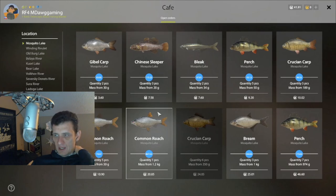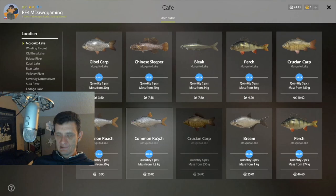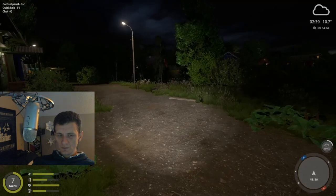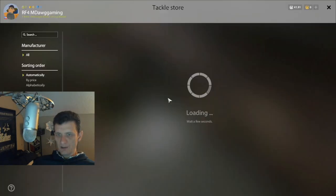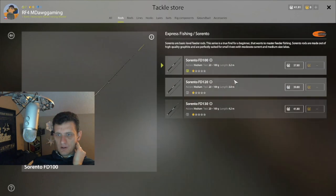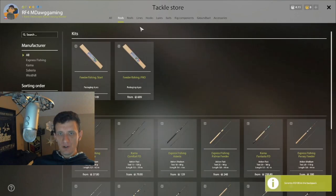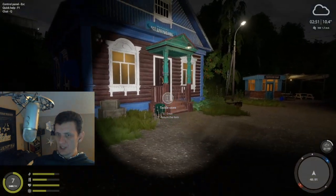I wonder if we could get lucky on a bream - we need three of them - I just think that's very unlikely currently. So we have 41 silver. Let's go ahead and get our third feeder rod and reel if we can afford it. I think we do want to do this - it will help. Alright, so we're almost there on the reel - we got the rod. Okay, let's see what Moussaka was suggesting real quick.